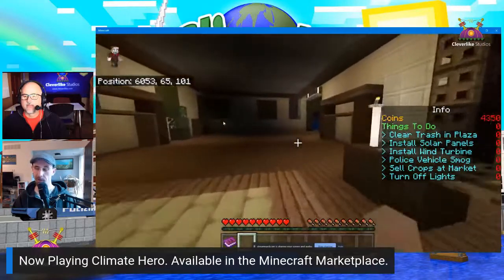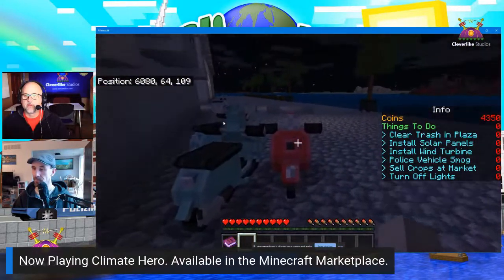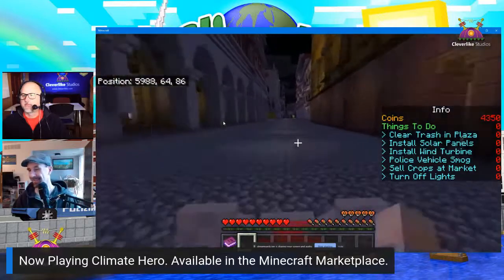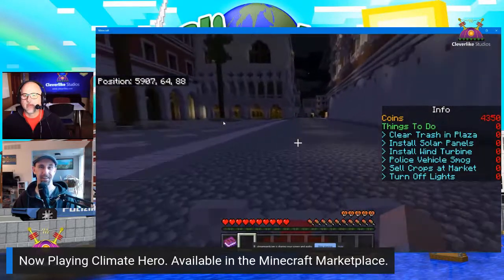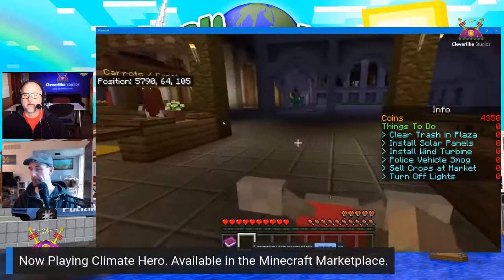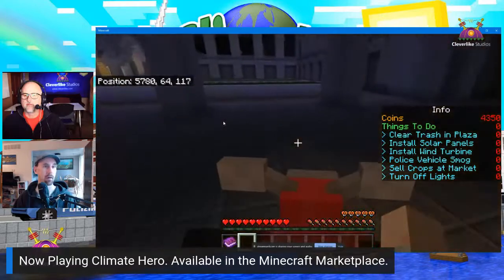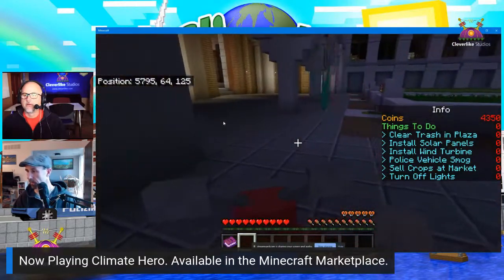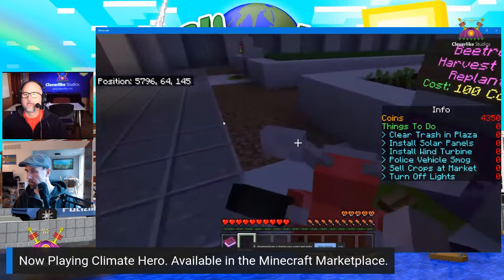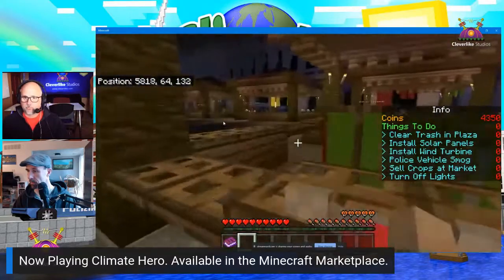You can hop down between the stairs and take a little fall damage but you heal up real quick — you're a superhero, you'll be fine! We're at 4000 coins — not too bad for a day's work. Here's the farmer's market where farmers buy the crops. The farm is right here — it costs money to harvest, so you want to wait until all your crops are grown before harvesting.